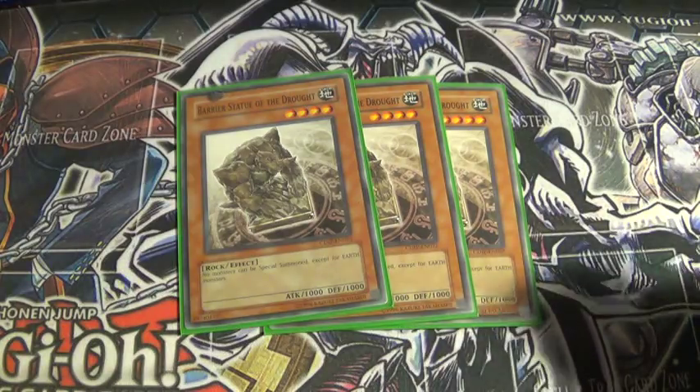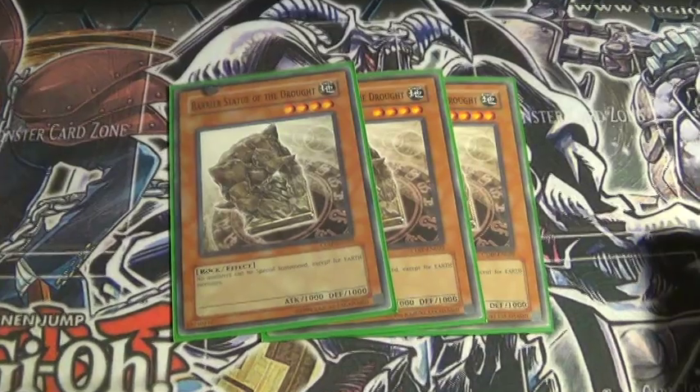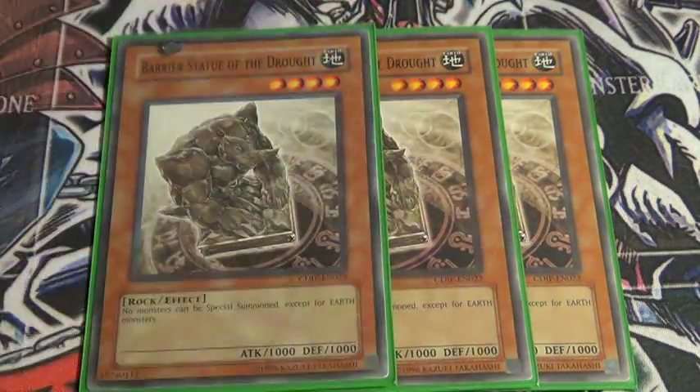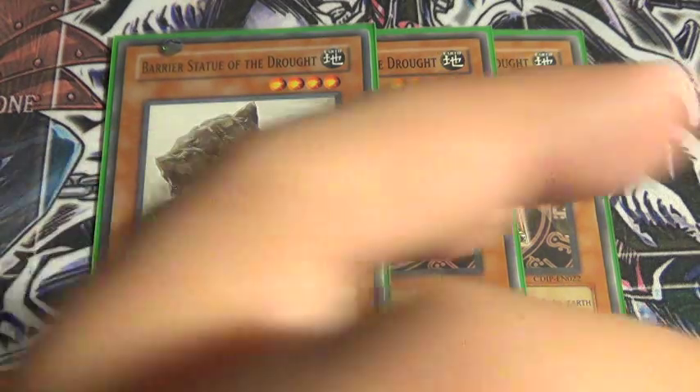3 Bear Statue of Drowned — whoops, knocked the camera in just a little bit, let's zoom in. Basically you can't special summon any monsters besides Earth, which is fine. This deck doesn't really special summon a whole lot; it's just more of a stun deck.